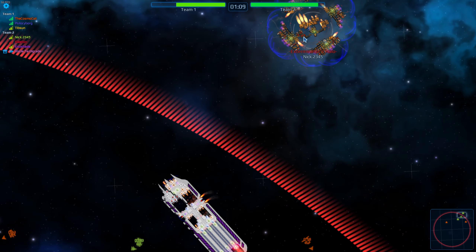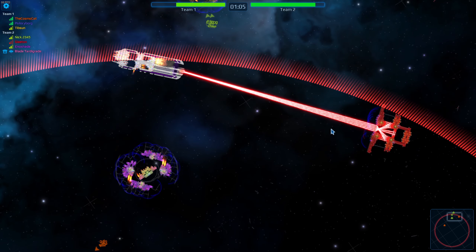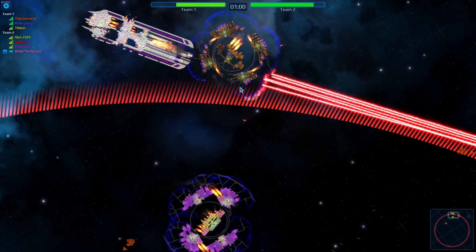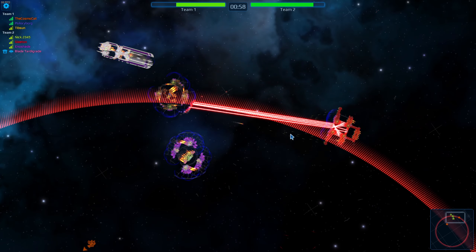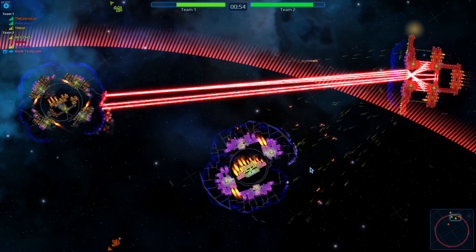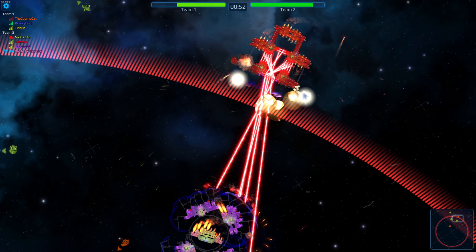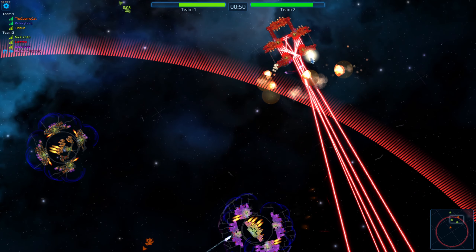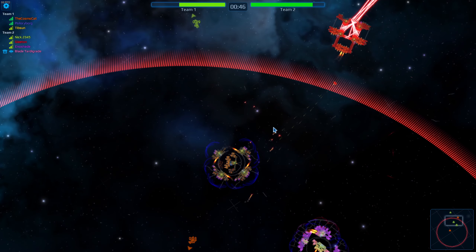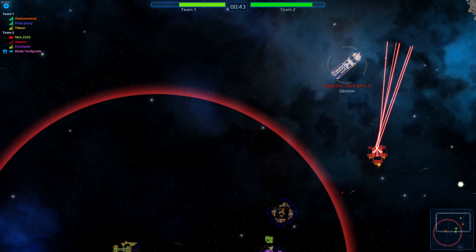Nick is out in the zone, probably not where he wants to be. Gleaton is losing some of his precious rails. Nick comes in to shield his buddy. Enoshade gets really close range and decides to launch all of his nukes from very close range, making some connections on the point defense which will make him a lot more vulnerable in the future. He loses a bunch of shielding as well and might be in a very fragile state. He doesn't have the point defense to save him anymore, but just barely manages to dodge all those nukes.